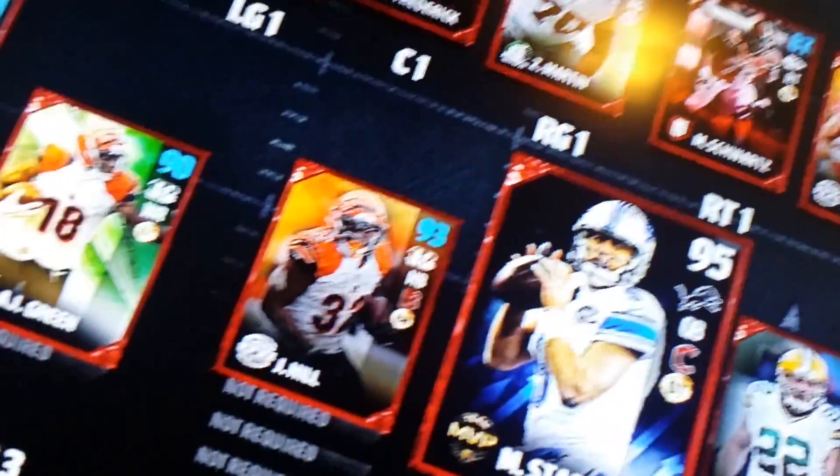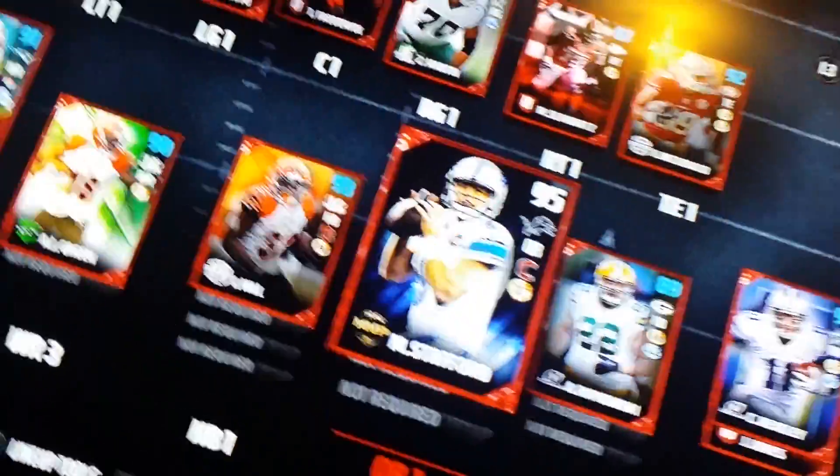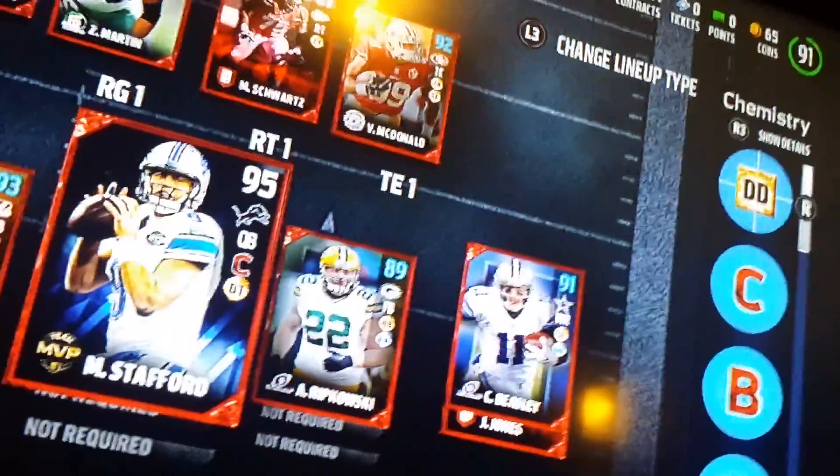92 Vince McDonald, 91 Chris Hogan, AJ Green — and the funny part about this AJ Green is I got that out of a pack. Jeremy Hill. By the way, this Matt Stafford is free — if you're wondering, do the NFL Journey challenge and you can get it after you beat them all. 89 Ripkowski.